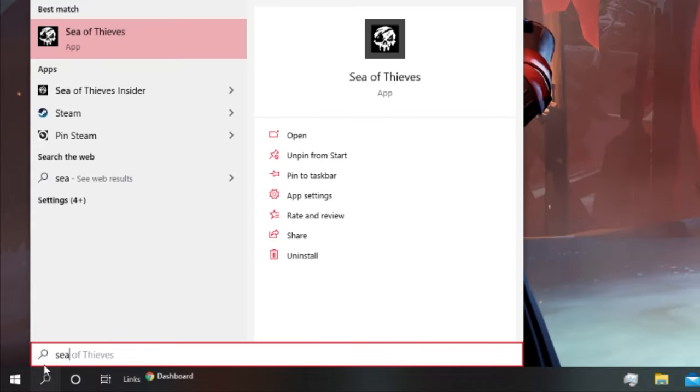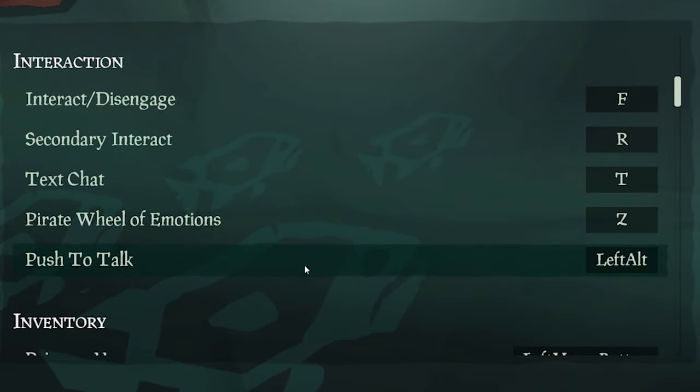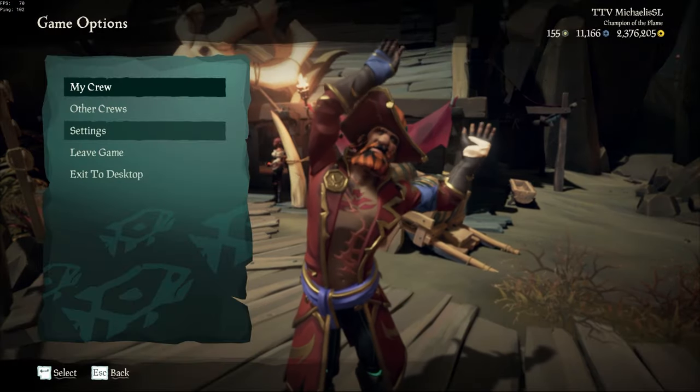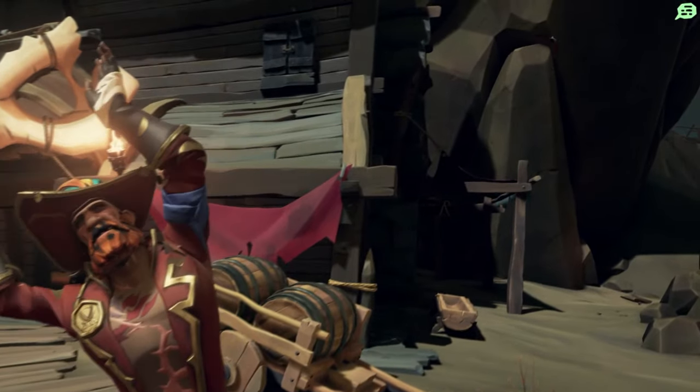Head on over to Sea of Thieves, launch a session, and head straight into the settings. Adjust them to your personal desire, make sure the player chat indicator is turned on, and that you are aware of your hotkey. If you toggle or hold your hotkey to talk, it should show whenever you output audio onto the seas. If I talk now, you can see it in the game.